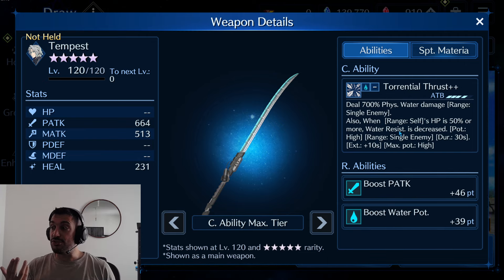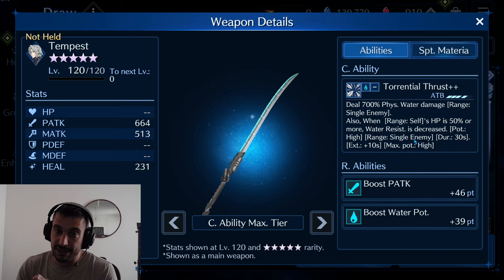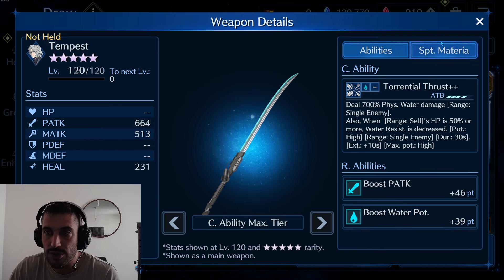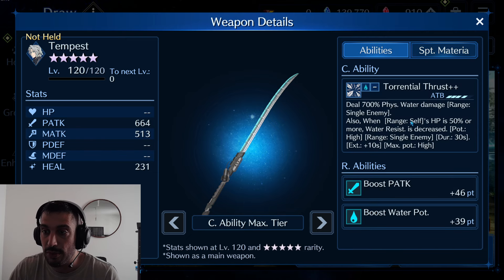It might be that in the future we see more weapons like this one, but for now it's the only one. The good thing is that it's not limited, so we can pull it in the normal wishlist when it comes. Add abilities: 46 points. Water potency: 39. So average, not bad. 664 physical attack as base stats is good. And it also breaks triangle seal, which makes it a really good weapon overall. 480B, so not bad at all.